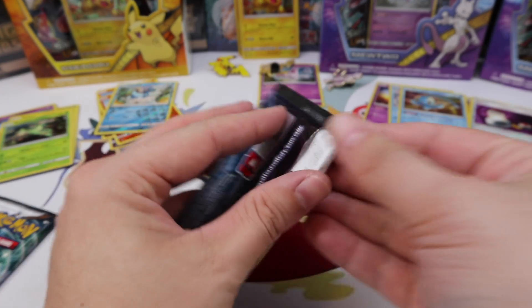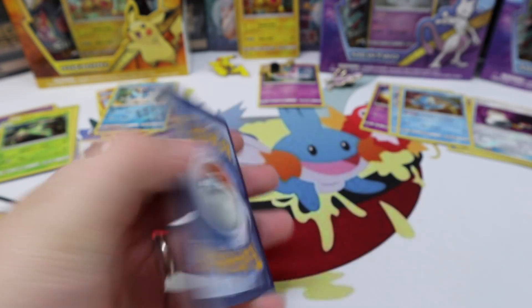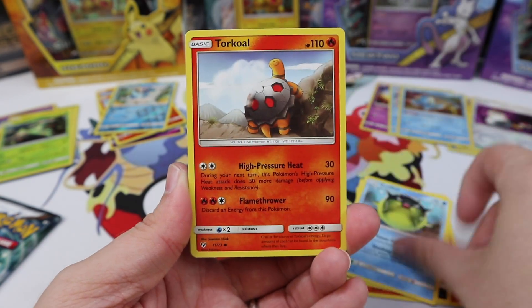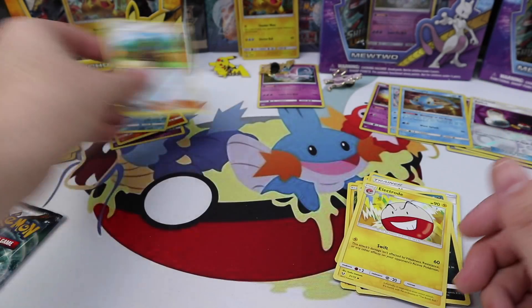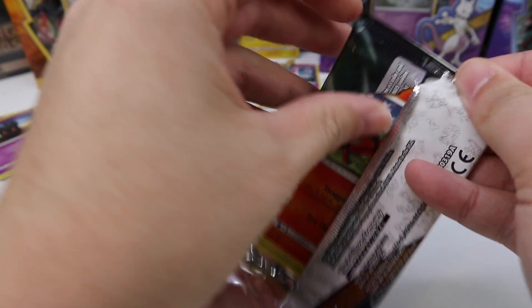Mew — Shiny Mew pack art. This has to be the lucky pack art. We have Torkoal, Scraggy, Qwilfish, a Torkoal, Minun, Damage Mover, Spiritomb, Electrode. Oh my goodness — we are at eight packs and zero Ultras.